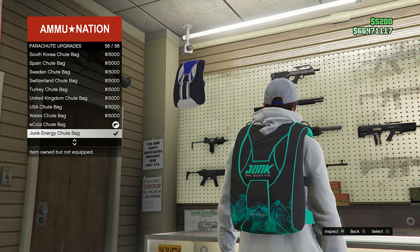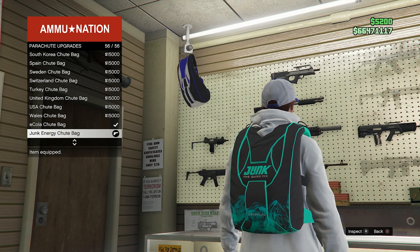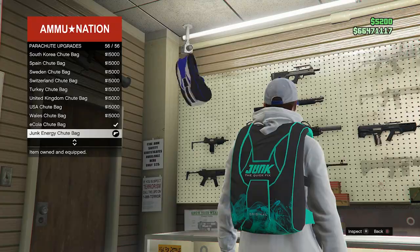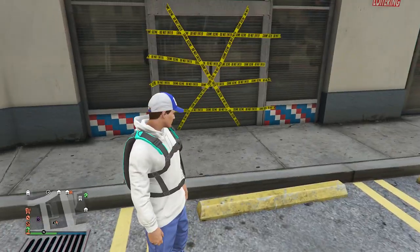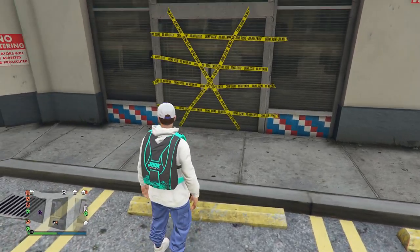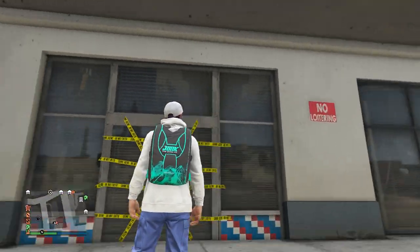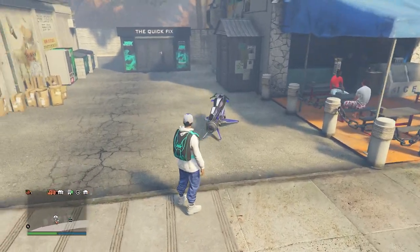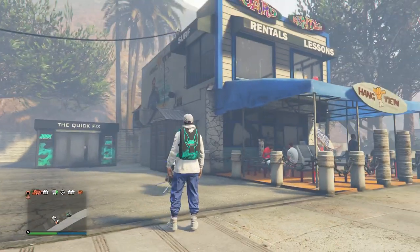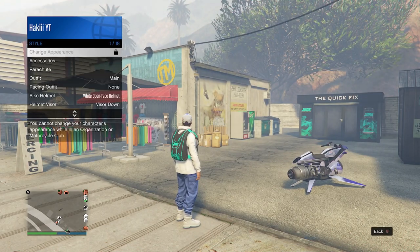In the shoot bags section we do have the Junk Energy shoot bag — it's going to be all the way at the bottom in parachute bags. It does look pretty cool. After getting a gold medal on just one of them we already have the Junk Energy shoot bag. Essentially, you get this Junk Energy shoot bag after completing one, and after completing 10 you actually get the parachute itself.